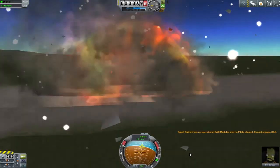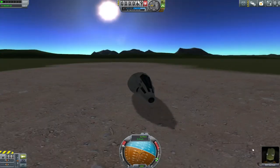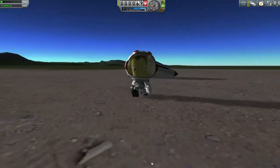Two things of note: Bill is a rubbish pilot and my separatrons are quite mildly unbalanced. But here he goes — coming away and walking away from that takeoff.